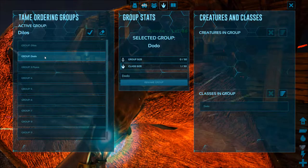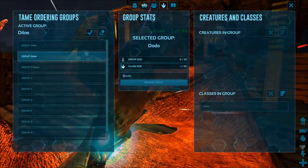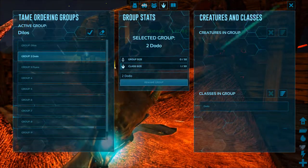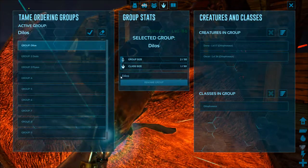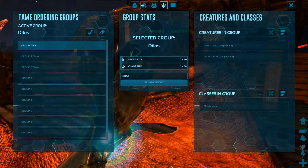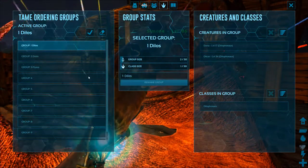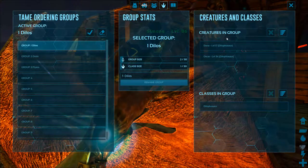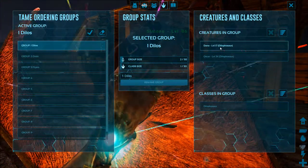Who you put in each group is totally up to you, and this is the screen you do it in. It's got the little paw print up at the top. You can open your inventory and there are buttons to push at the top — the one with the little footprint. When you click it, it brings up the tame ordering groups, group stats, and the creatures and classes.